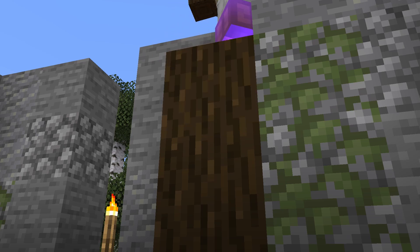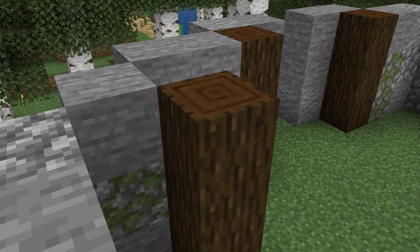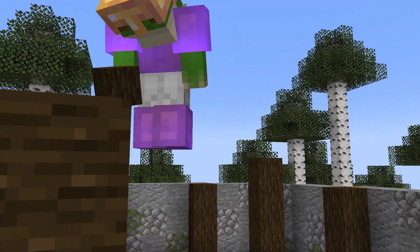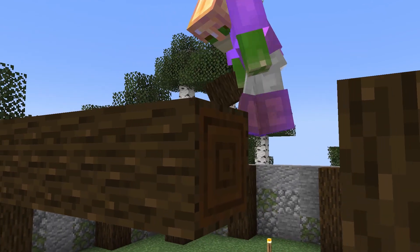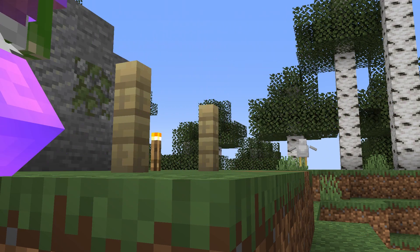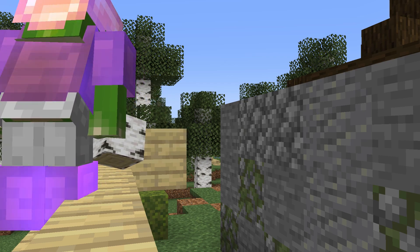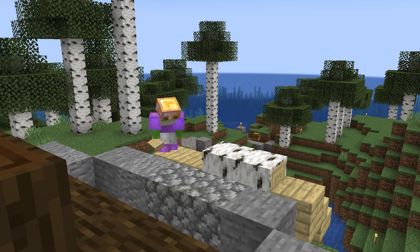And then working on our dark oak beam system to set the roof onto. For this build, the roof will be completed on all sides, and I feel like having the roof start so low to the ground should help create a shelter from the elements.